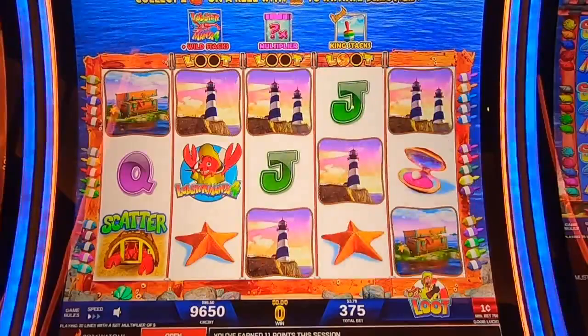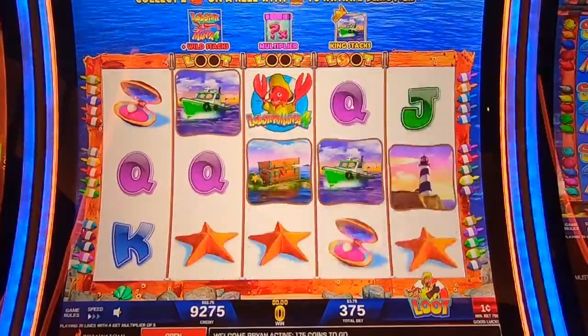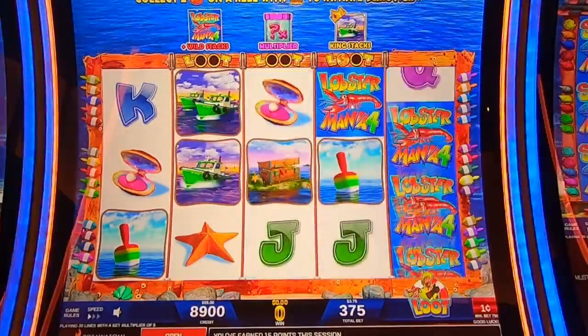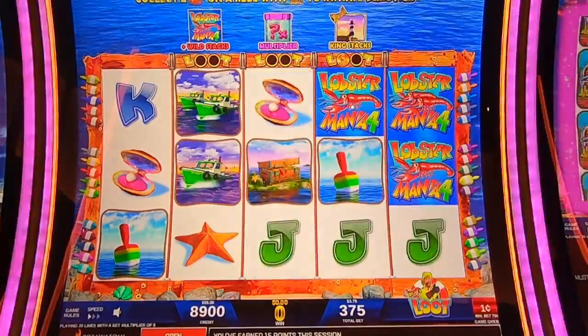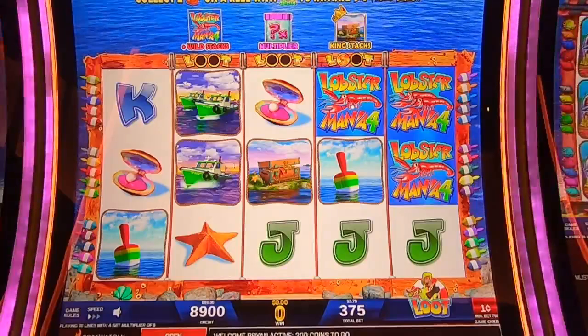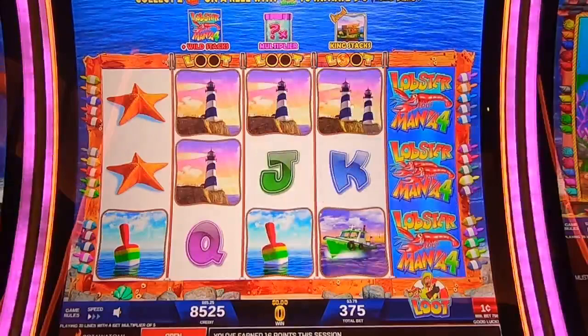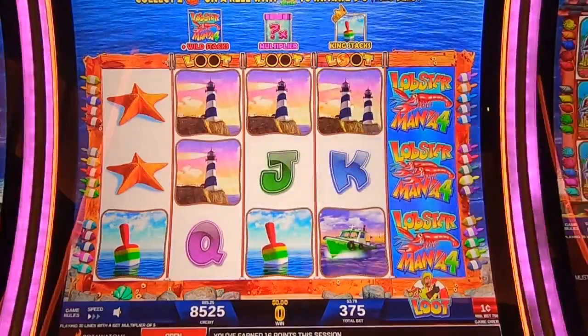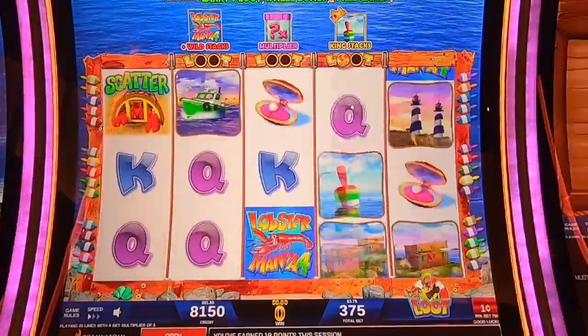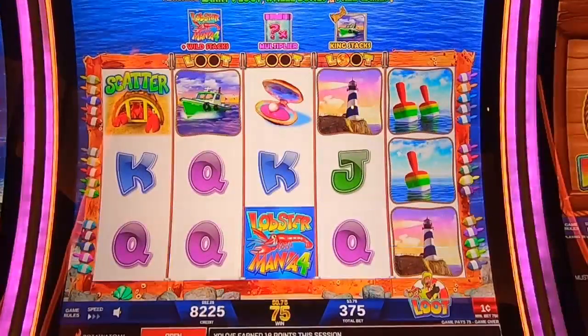Lobster Mania 4 — that's probably the bonus symbol. I want to see more of that scatter. Collect two treasure chests with a jackpot wheel to initiate the big wheel bonus. I haven't even seen a treasure chest yet, and it better give us one soon — at least show it to us.